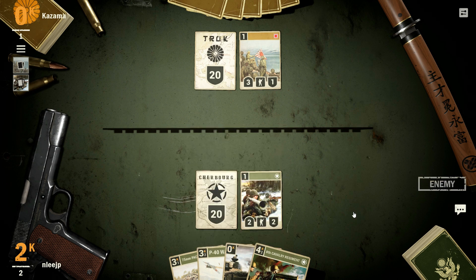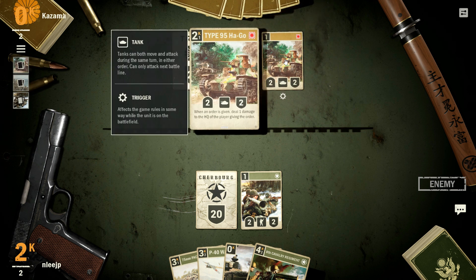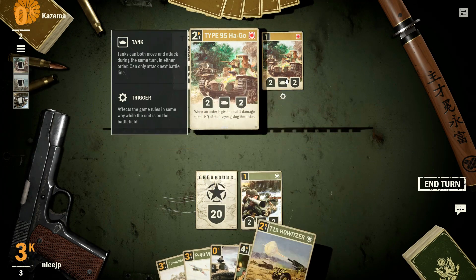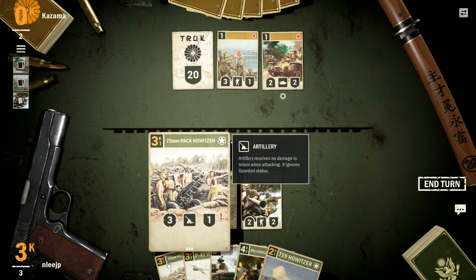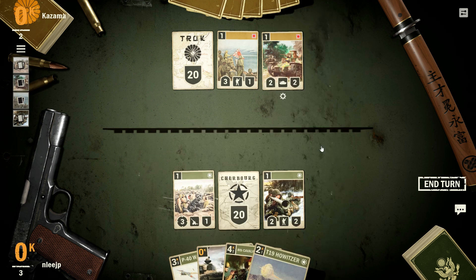I don't want to advance — I'm going to hold those guys back just in case. I've got some tanks down there. It's a 2-2 at a cost of two. There are some interesting things where HQs get damaged by the Japanese forces indirectly, which is kind of an interesting mechanic.